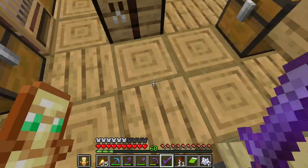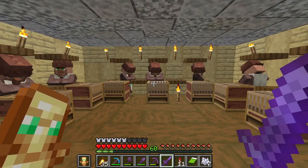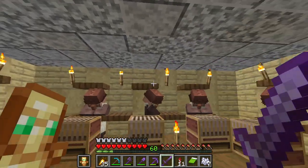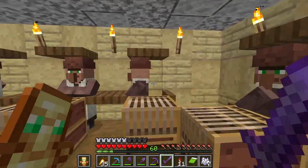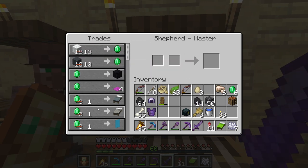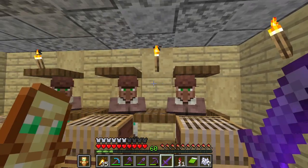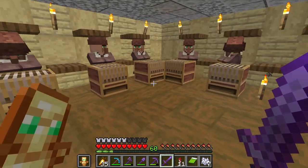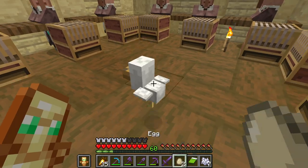Up top here, then the villagers are down here. I need to decorate this more and stuff, but they at least have each other to talk to. Master - all these. Don't worry guys, here's a chicken.